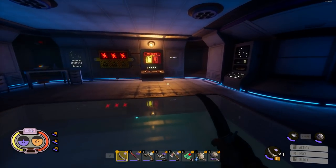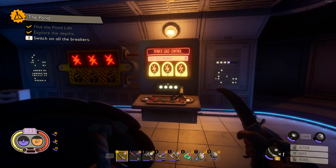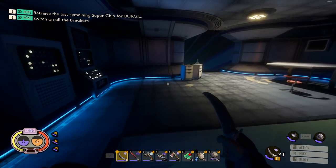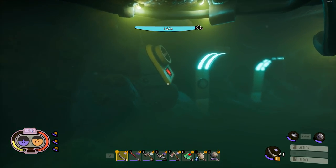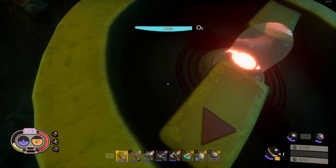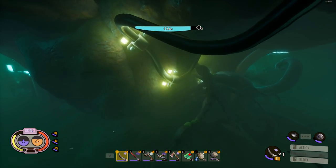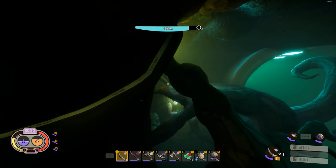All right, speed-running this — throw the interior switch and head back outside. The terminal says A, B, and C need power. Following the power cables, here's the first switch right here — power on, that's one. I think the other one is over this way.